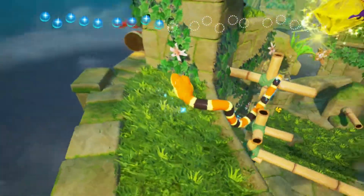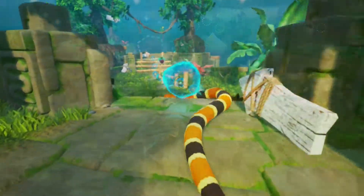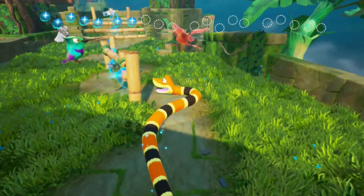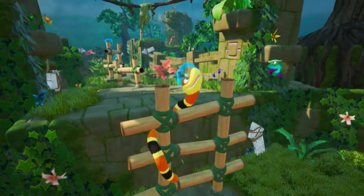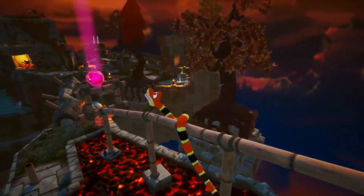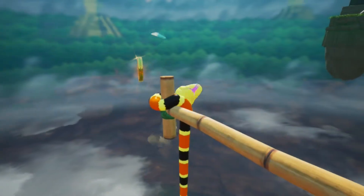There are blue balls and coins that are optional for those who want 100%. What separates this game from others is how your character controls. You have to control Noodle like an actual snake. In order to go faster, you have to move in a wavy manner. To climb up bamboo poles it's best to go in and out and around the gaps, though with a lot of the poles I just did this — I'm not sure if snakes actually do that, but I'm not complaining; it makes the game easier.